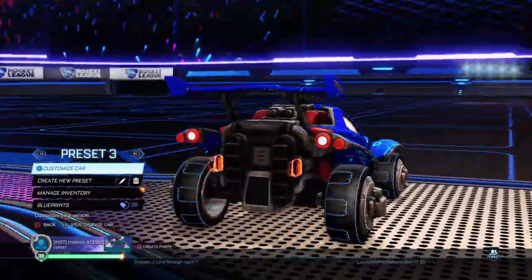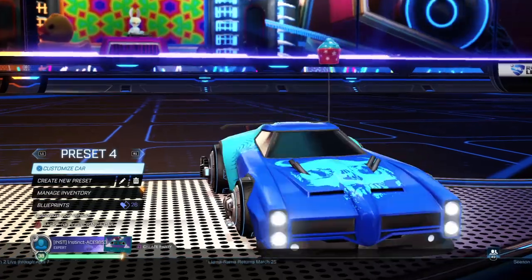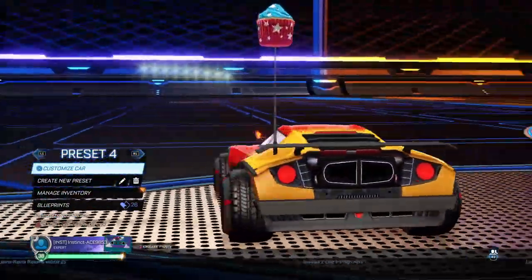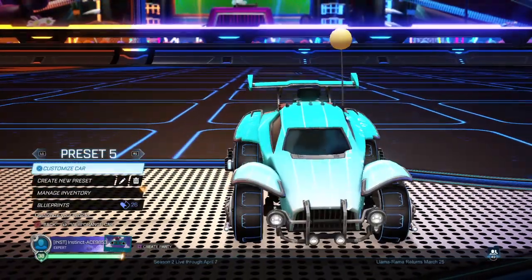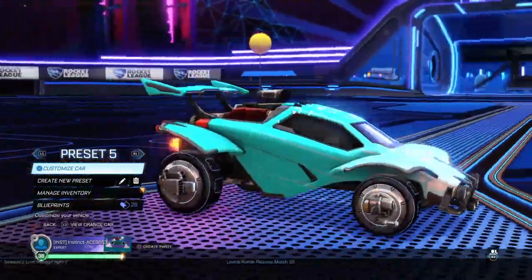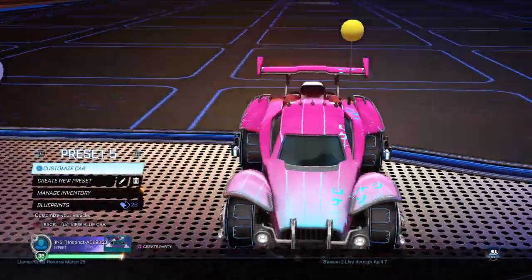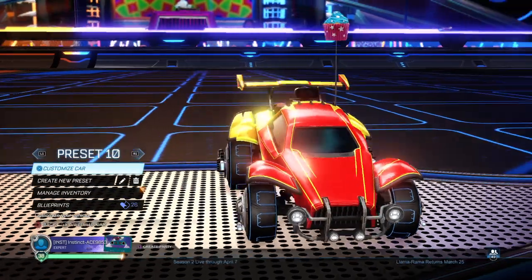Next one we got Canada. I got this wrap I don't know how long ago, but the blue version's cool and the red version is also pretty cool. Now we got the Dominus — the blue wheels matching it, the red version with the red wheels, and there's a cupcake. We got another Octane — I have so many of these. It looks pretty cool.